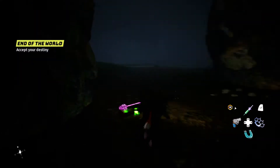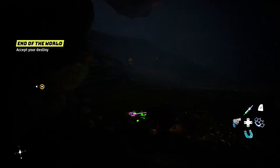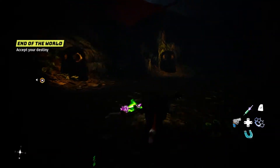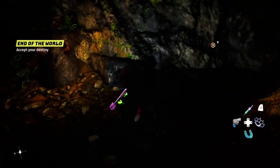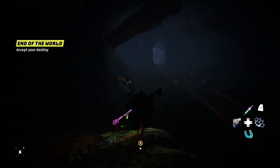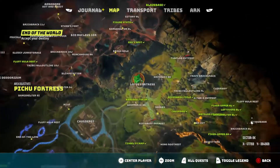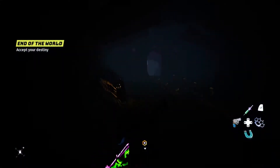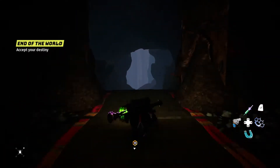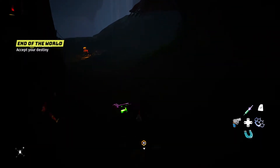I wasn't sure if I actually got this weapon here — I've never actually been this far inside. But I did get it. So this is the stand over here. Since this is underground, I can't fast travel from here, so I have to come all the way out. Let's just go all the way out.